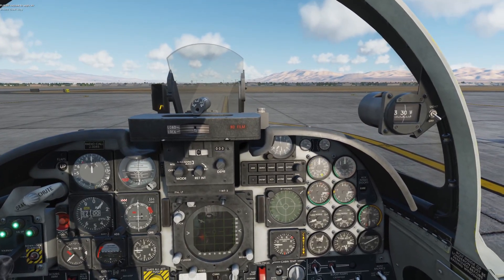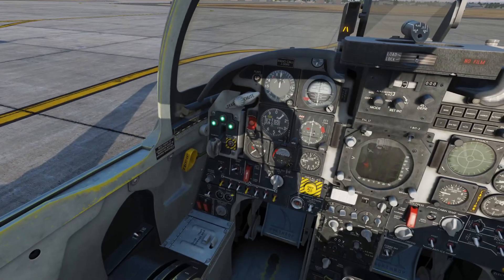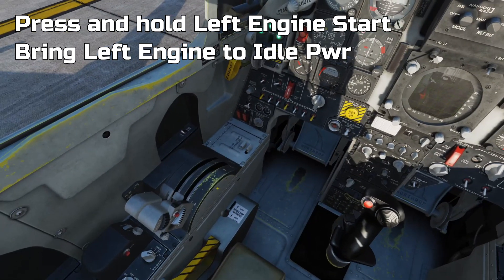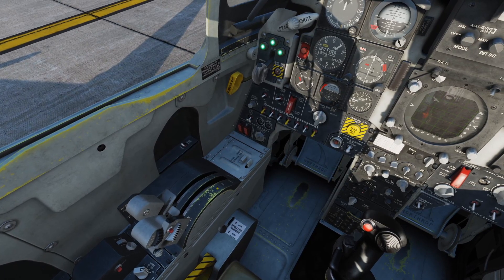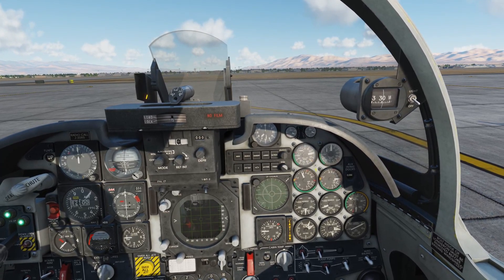This is going to start building up the RPM in the left engine. We need to come over to the left hand side for the left engine start. Press the button for a few seconds and then bring the left engine out of the idle position. It's going to start getting a bit louder. Check the RPM — that's going to build, it'll spike and then hold somewhere near 50%.